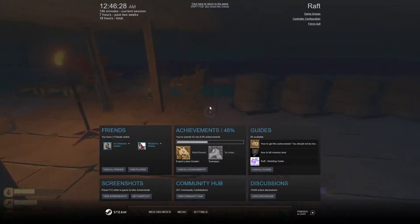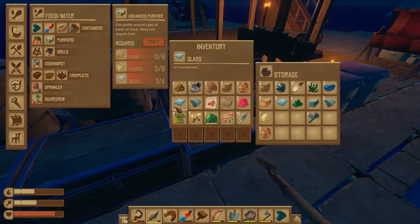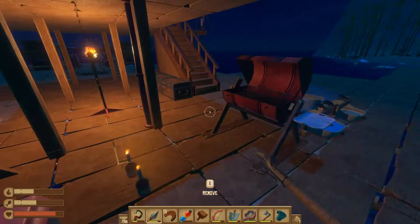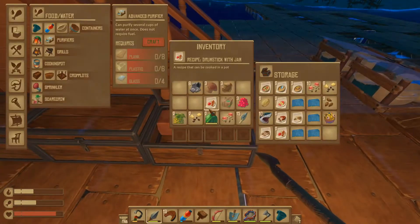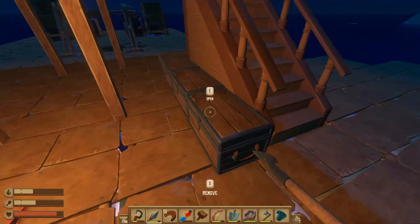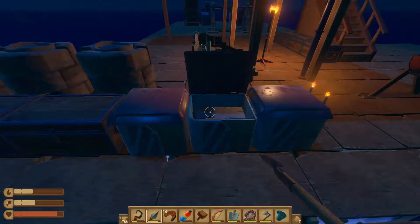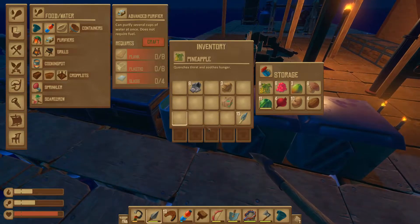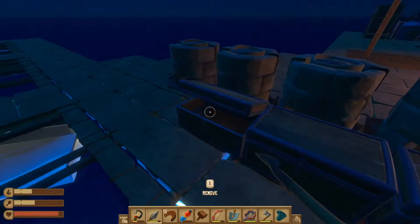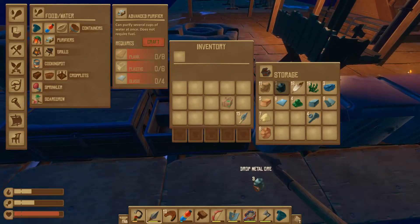I'm gonna stow this away. All right, let's just put all of this away and we'll deal with it later. I can put the dirt right here, seeds go in here, then all of our fruits we can put in here. Clay goes here, scrap goes here. I think that's it. So let's continue smelting this stuff.